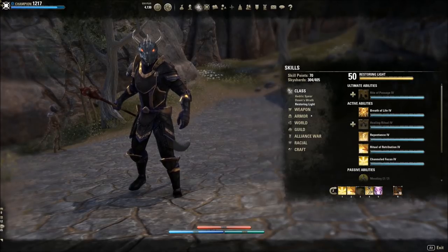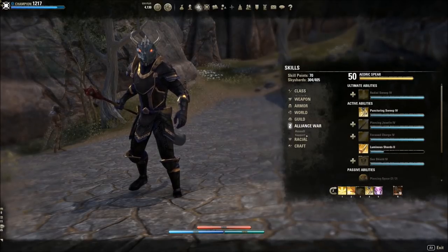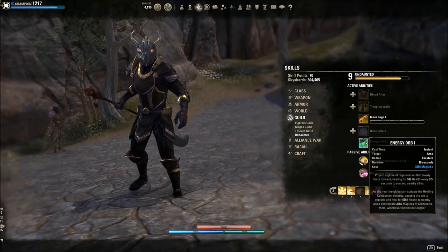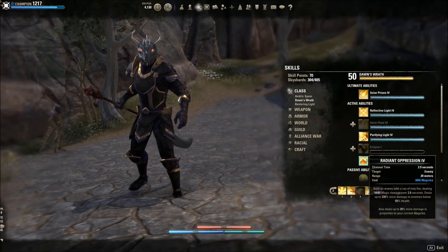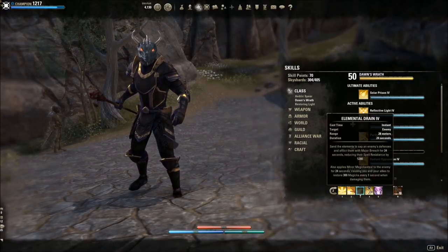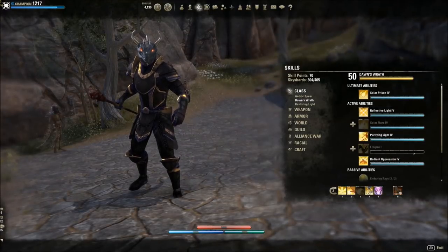I have a flex spot here depending on the content. I put Puncturing Sweeps on the bar if I'm tooling around doing dungeons or Dragon Star Arena. In trials, I'd recommend putting Energy Orbs in that slot — really handy when you can't keep up Luminous Shards as much and need multiple allies to activate synergies. Another option is Radiant Oppression, which is really useful for Dragon Star Arena. If I have magic builds, I'll keep Elemental Drain on and take off Puncturing Sweeps; if I have stamina builds, I don't need Elemental Drain as much and I'll put Radiant Oppression there.